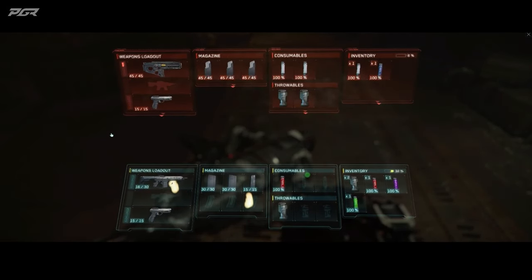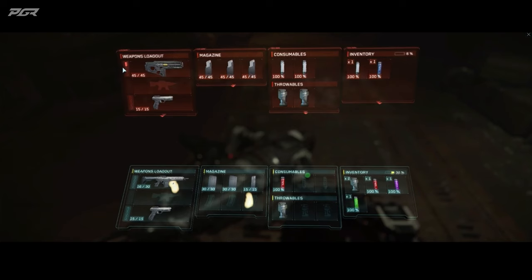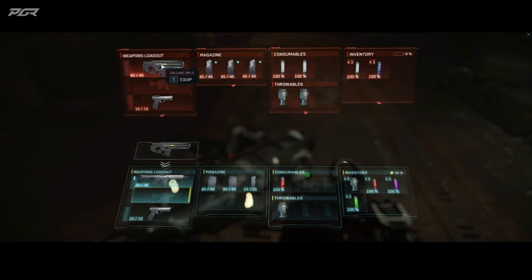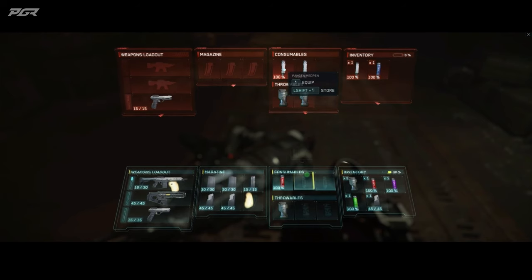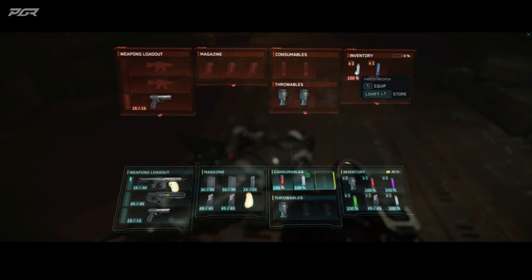The player loadout is on the bottom, the target is on the top. If you hover the different widgets, you'll see a tooltip with the different quick actions you can do. You can simply press to equip or swap. You can even use your mouse wheel if you want to change the target. You can drop anything, store anything — really quick actions.